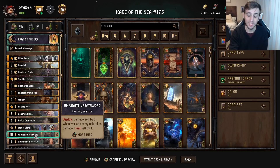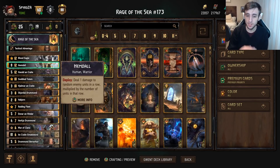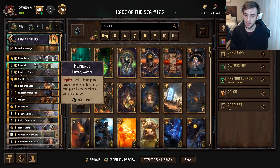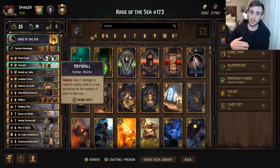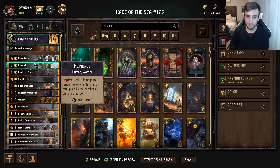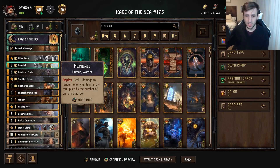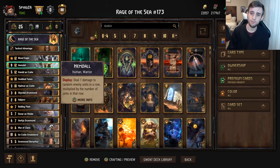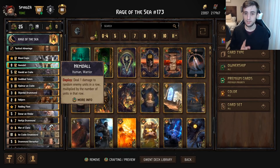It also has great synergy with Great Swords, which heal themselves by one every time an enemy unit takes damage. You can use this in conjunction with your Great Sword to get it out of removal range — maybe you play it down as five, then use your leader ability and the Great Sword immediately goes to seven, keeping it out of thunder range, rebuke range, or any other five-damage effect. Do keep in mind this is a leader ability, so preferably keep it for round three, but use it in round one or two if you find a good reason.